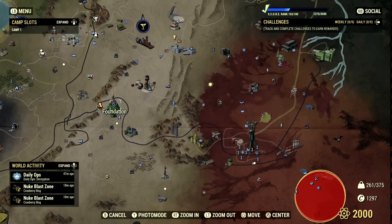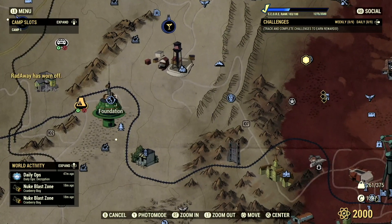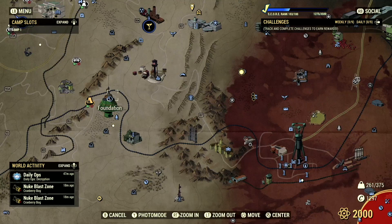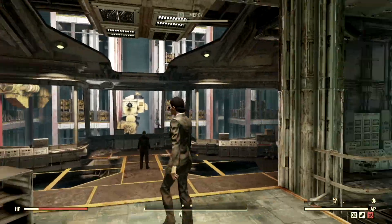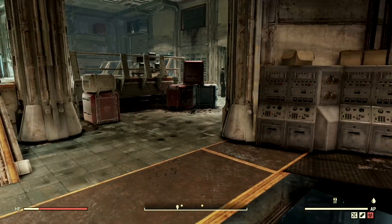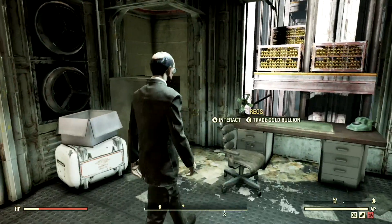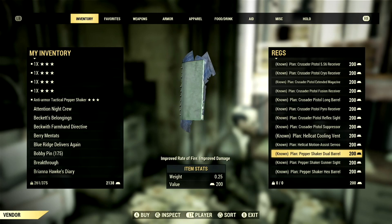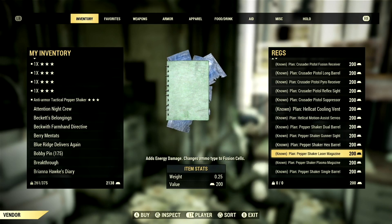To obtain the mods for the Pepper Shaker, you're going to want to either max out your settler or raider reputation and then purchase the mods from the gold bullion vendor. Or, if you want to make it easy on yourself, head over to Vault 79. Once you're inside, make your way over to Rex — say hello to all the Secret Service people, they're a little sketchy, so just be nice, get your things, and get out. Rex will have all the mods for your Pepper Shaker. They're only 200 gold bullion each, so snatch them all up. That's how you get all the mods.